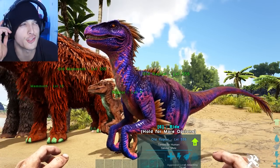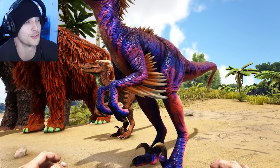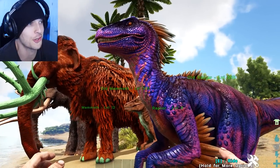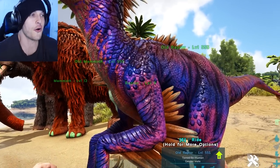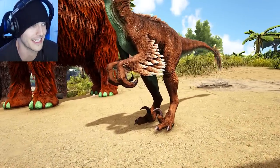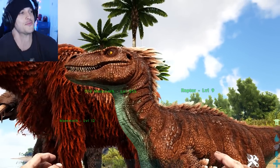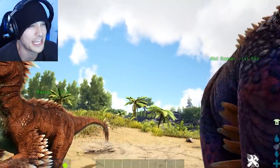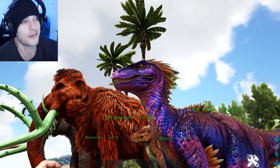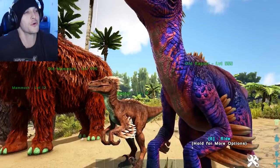The old raptor actually looks pretty good — I was so set to just crap all over it like the mammoth, but this is actually a pretty good-looking raptor. The feathers, for as old as this was, look pretty good. They kept the exact same feet pretty much, just updated the feathers like crazy and gave the face a much more realistic vibe. Those ear holes — the old one doesn't even have ear holes.